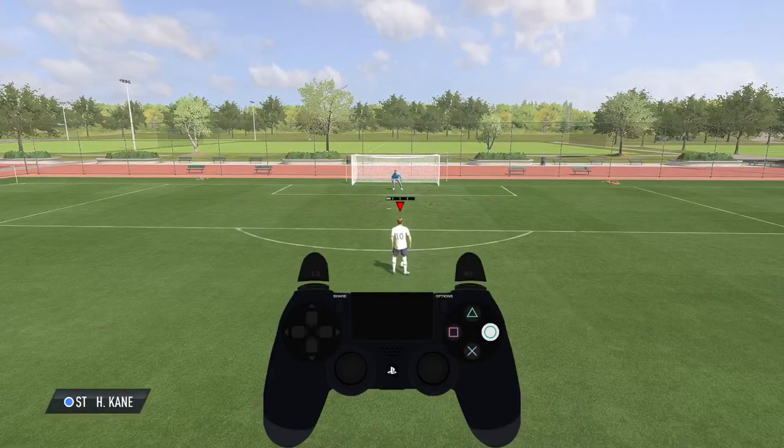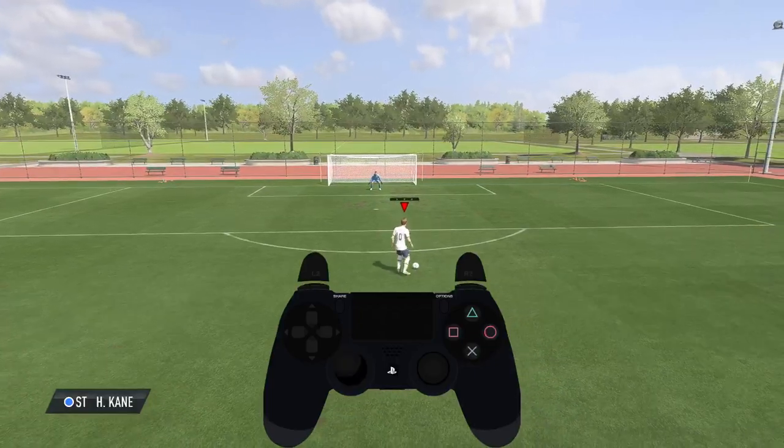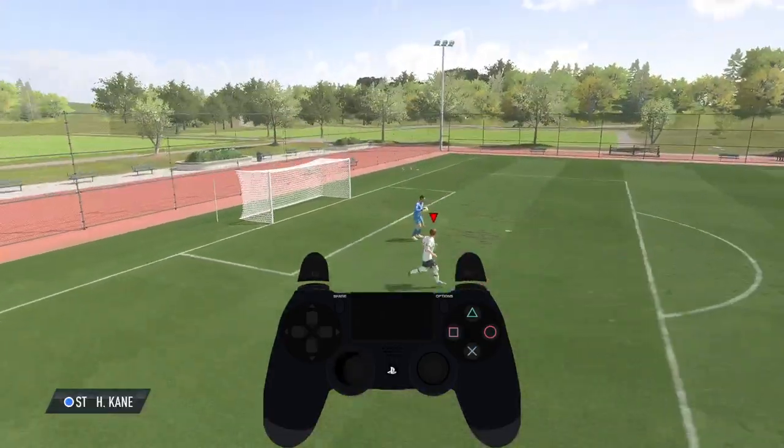You have to press Circle and X on your controller, just like that. And our player is going to make a fake shot. When you are running, you can make it like that. As you can see, that's how it works.